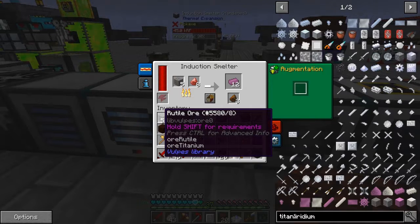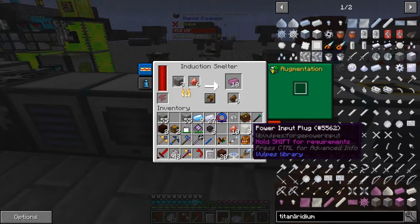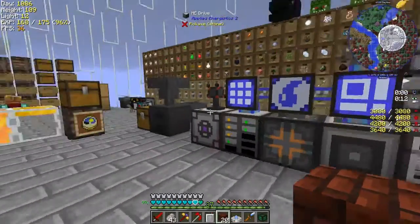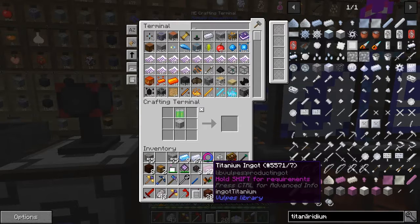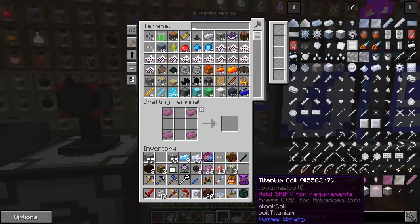Looking at the recipe for this one in the induction smelter, there's a 75% chance. I think I could do better if I changed this to something else. Oh, 24 — so I only needed eight really, I miscounted both cases. That was extremely well done! Looking at the uses, I can make a titanium suit — okay, good, didn't know that. What I actually want are these coils.